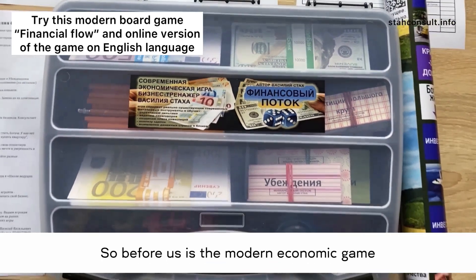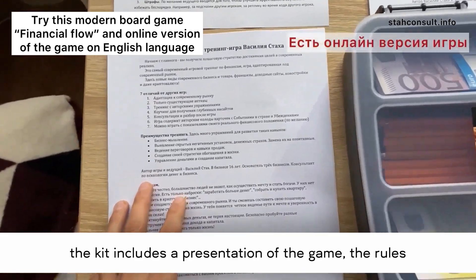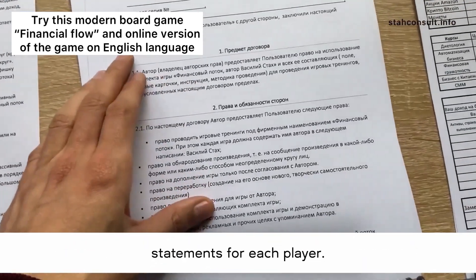Before us is the modern economic game financial flow of Vasilia Stack. The kit includes a presentation of the game, the rules of the game, and also a license agreement and accounting statements for each player.